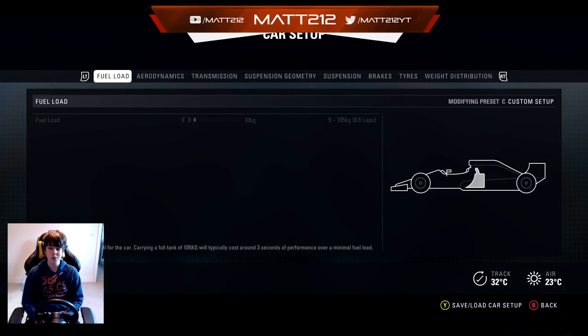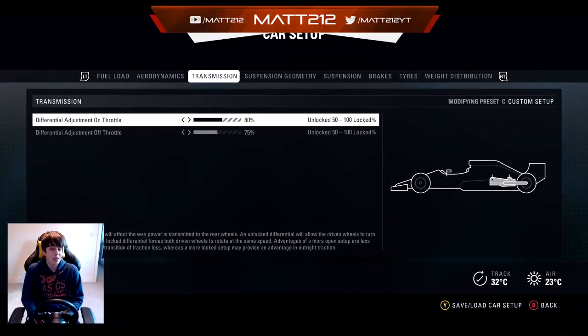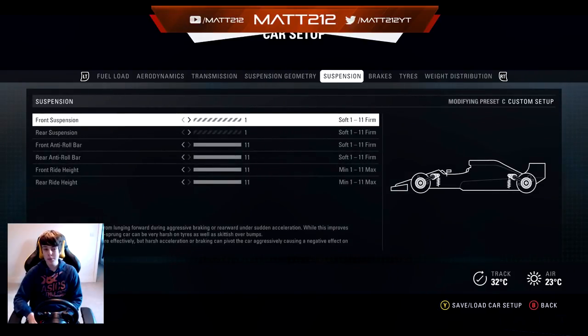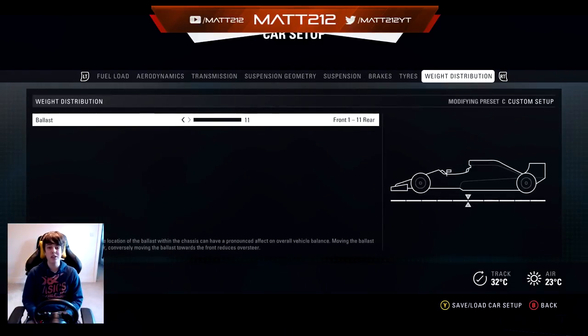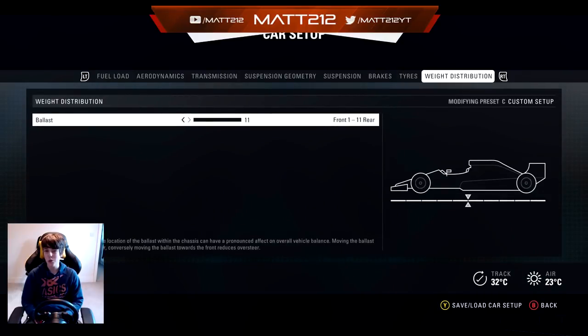In terms of the setup: fuel doesn't really matter, aero doesn't really matter, transmission doesn't really matter. For suspension, you want to go absolutely maxed out on camber and then absolutely minimum on toe. Minimum and minimum suspension, maximum and maximum anti-roll bars, and max and max ride height. For tyres, go maximum pressure and put weight distribution all to the rear.